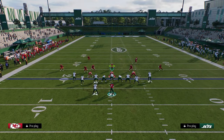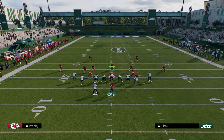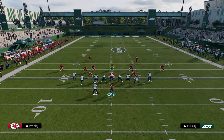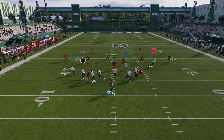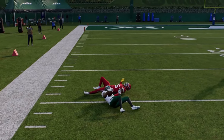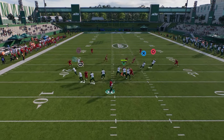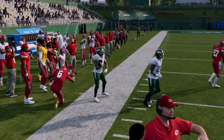Another thing I wanted to cover against cover 2 is this wheel route late. You'll see that the wheel will basically just clear — if he doesn't get matched, he'll clear over the top of the cover 2. In general, if it doesn't get matched, the deep half will never play it because he has to respect the streak. So that's another one of my favorite plays out of tight slots.